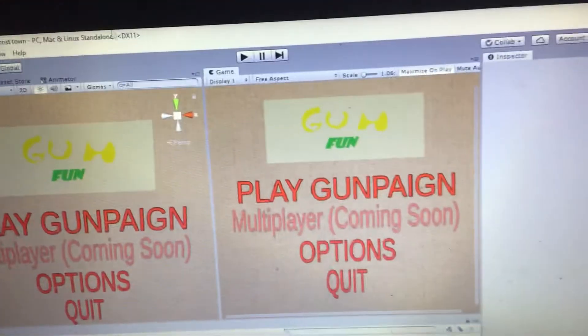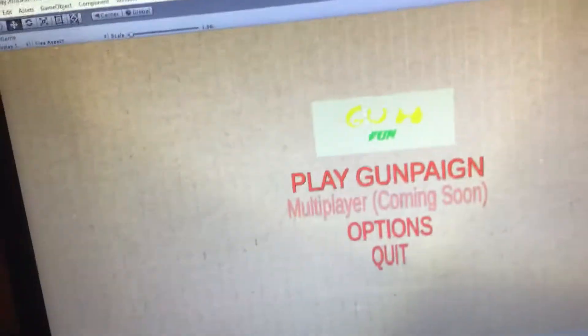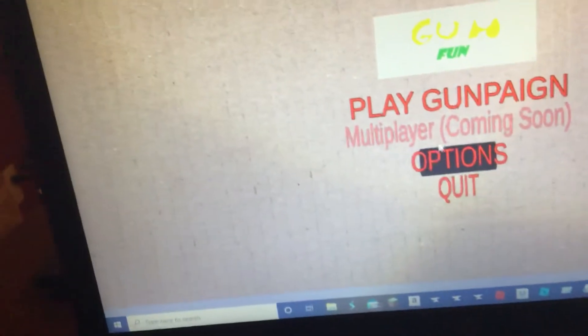Get playtesting gun fun. Options works. Volume slider doesn't do anything yet, but it's going to. Quit activates the debug log function of quit.